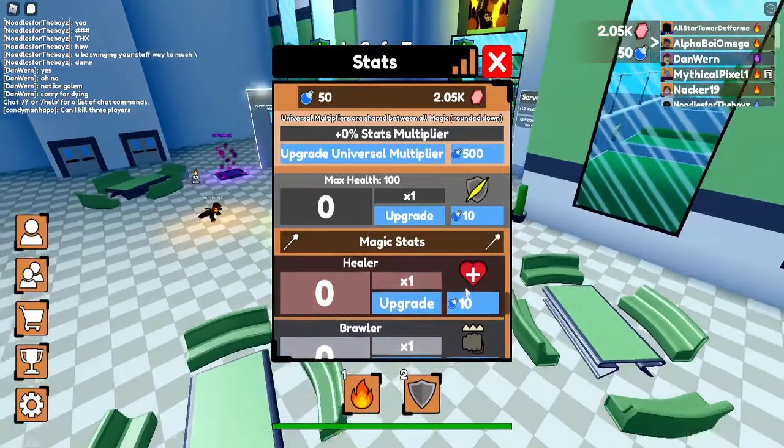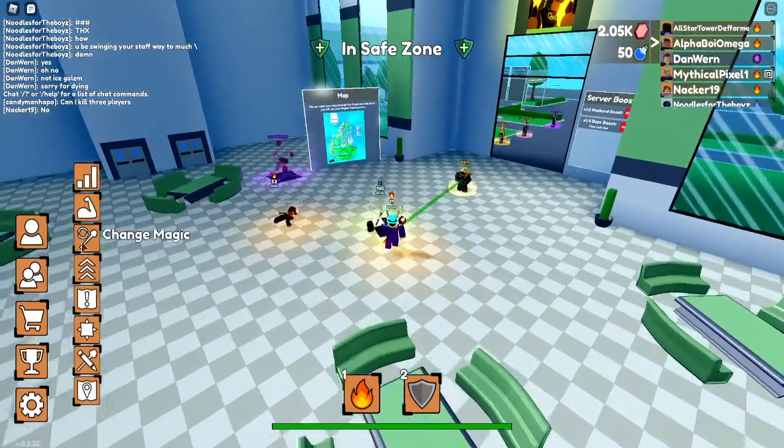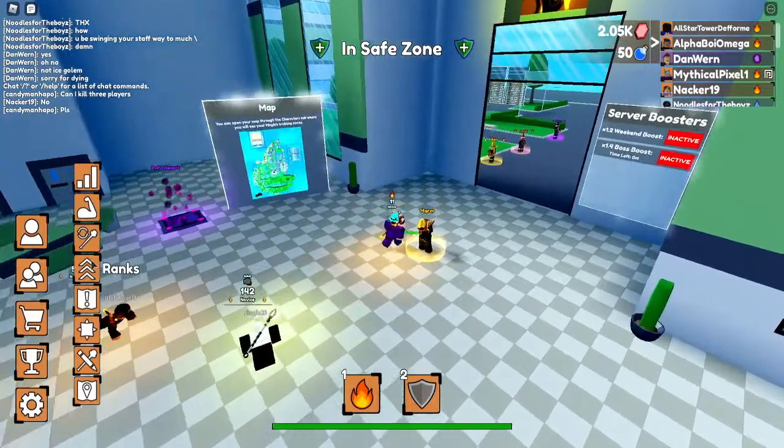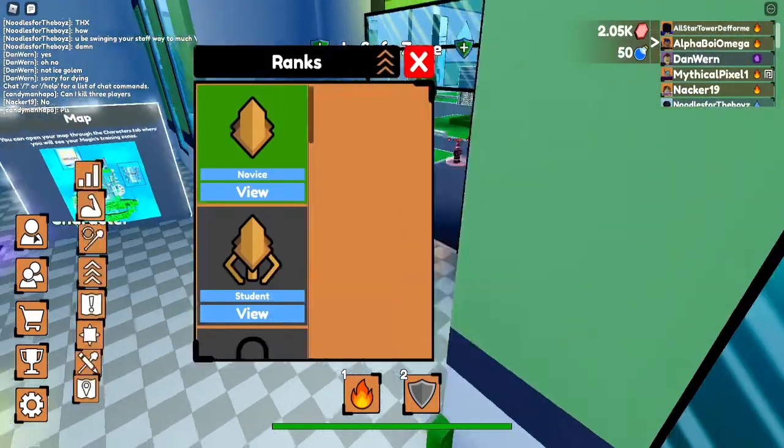As for what gems are used for in this game, I have no clue. I thought they were used for upgrading things, but that doesn't seem to be it. I think if you go to the character section and look at the ranks, they might be used to get ranks after you unlock them.